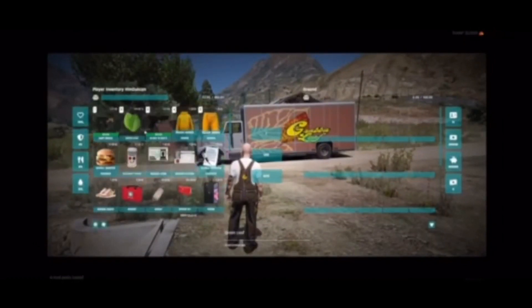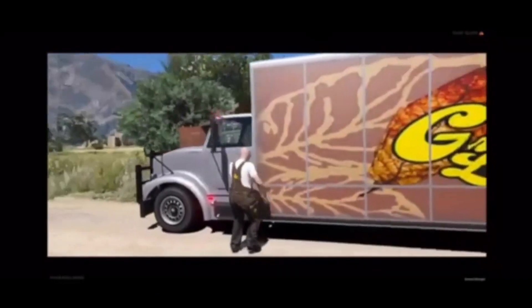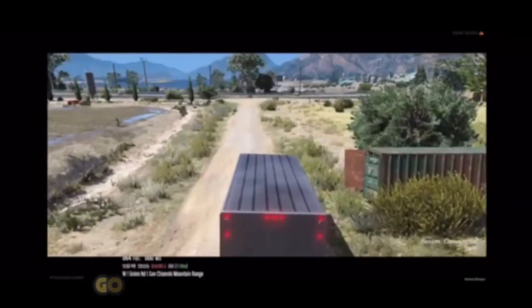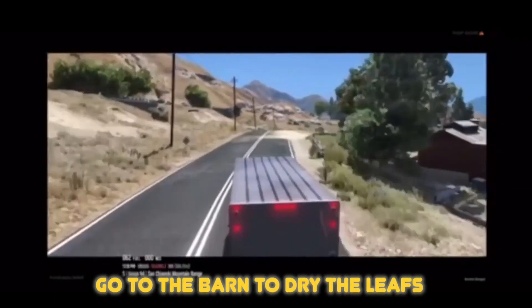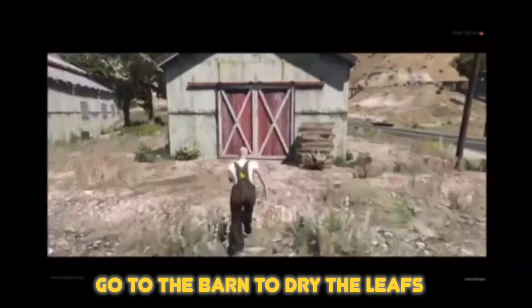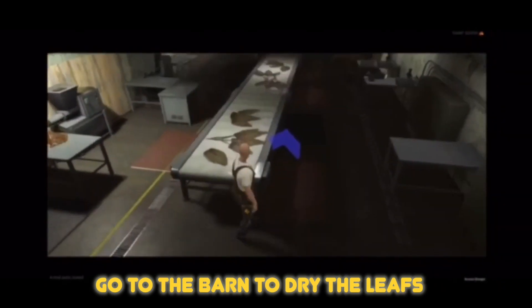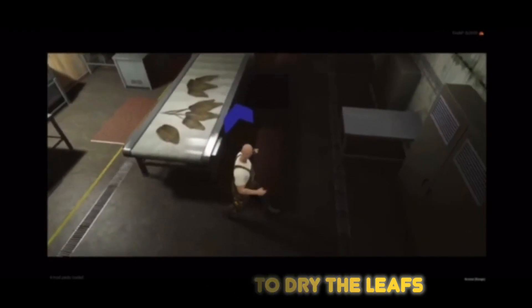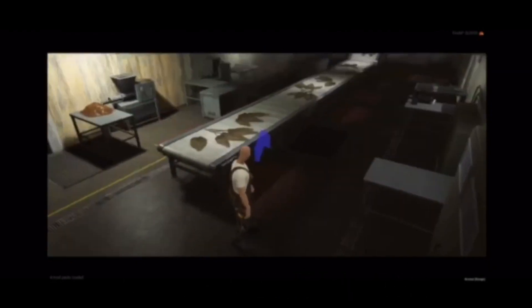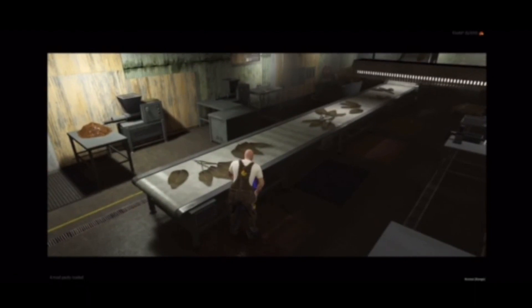Drive your work truck to the farm over by the work site — you gotta dry out the leaves so you can package them and deliver them. This farm is right by the job site where you first clock in. Go into this farm, and right in front of the leaves where the blue marker is, walk up to it, tap E, and you'll start cutting the leaves and drying them.